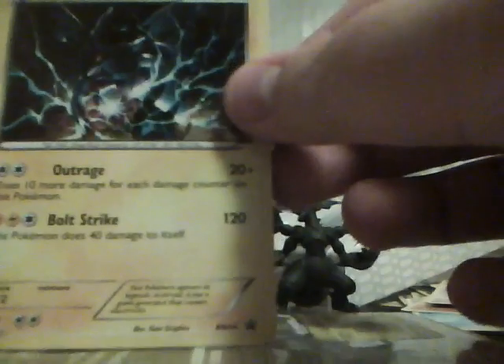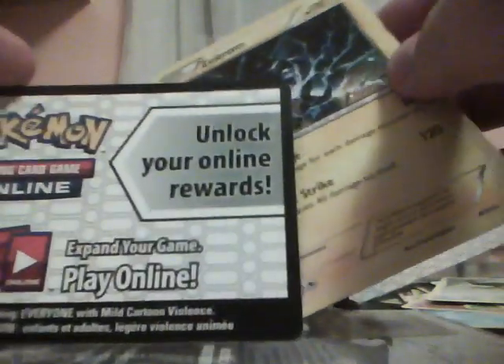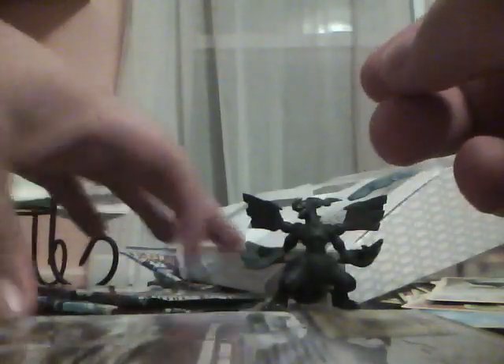And there's the promo card. These packs open pretty easily — the thing just looks nice compared to having to break through like 50 blisters. So there's a Zekrom statue. These are in such weird places for their clip-ons. We got the really, really awesome promo card number 24 for Zekrom, and then Unlock Your Online Rewards. I'm probably going to use those if my computer doesn't overheat when I start playing.